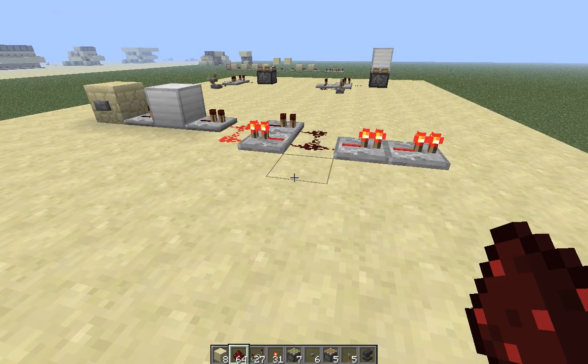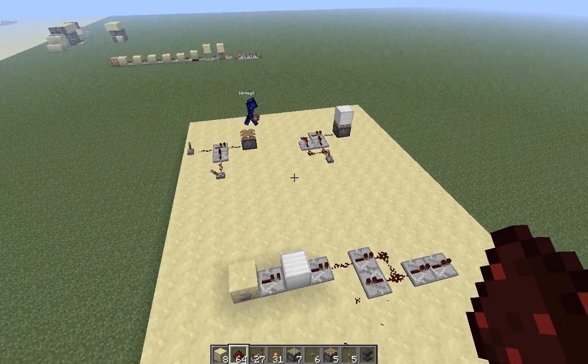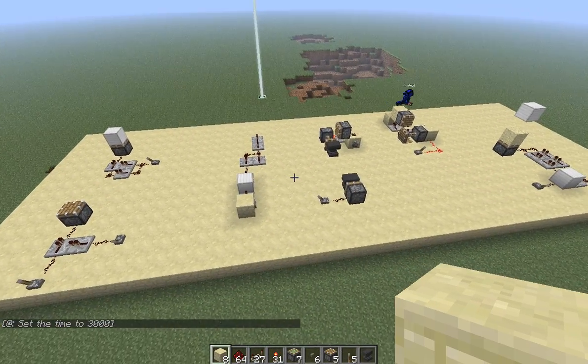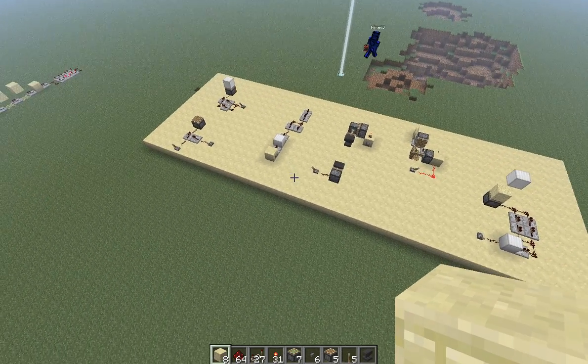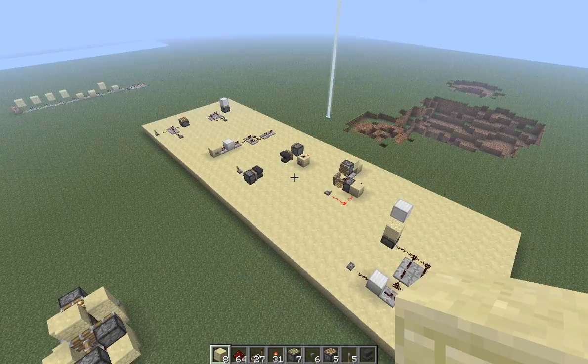Repeaters were previously the most reliable way of inducing delay, and now after they fix the torch bug, torches might actually be more reliable — which is terrifying. Anyway, this is the Redstone Innovation Channel. We hope you guys enjoyed, and as always we thank you for watching. If you're new to the channel, make sure to check out our past stuff, rate, comment, subscribe, and all that good stuff. See you guys next time!